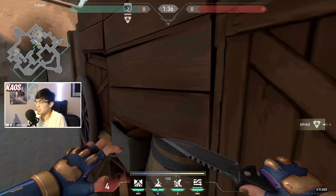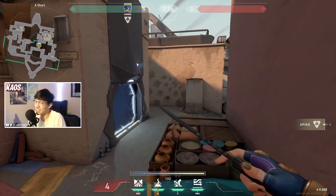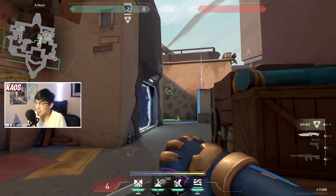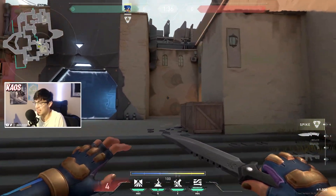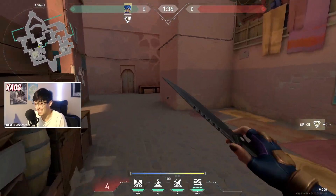The effects of it, I'm assuming, are going to be like a breach stun — it'll blur your vision, slow your movement and your firing speed. So this can help you entry into sites as Neon, or you can set up your teammates with this, as enemies will have difficulties fighting back and you can push onto the site with ease.